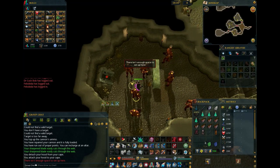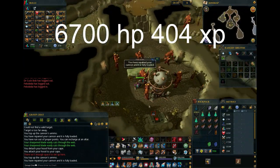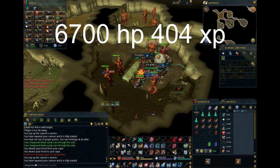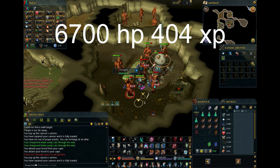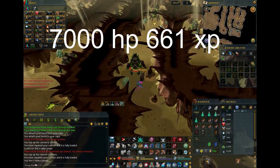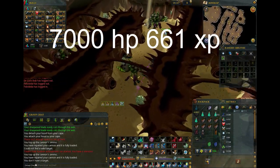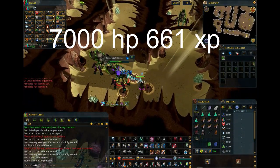Now let's move on to mid-game monsters. Fire Giants in the Waterfall Dungeon — a tried-and-true training spot, 6,700 HP and 404 XP. Exiled Kalphites in the Kalphite King Cave — all Iron Men know this spot. It's a very popular place to get Magic up to 60 since you can safe-spot them. If you can find an empty world, I highly recommend this spot. 7,000 HP and 661 XP.